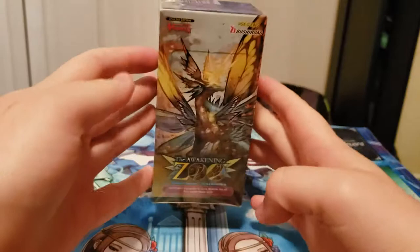Hey guys, it's MeteorKaiser here and welcome back to another opening. On today's episode, we have another G set for Vanguard — the zoo set, the Awakening Zoo.